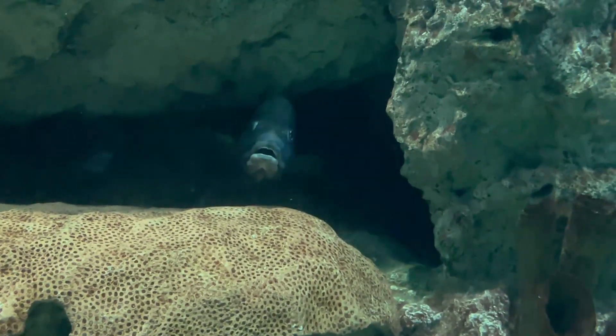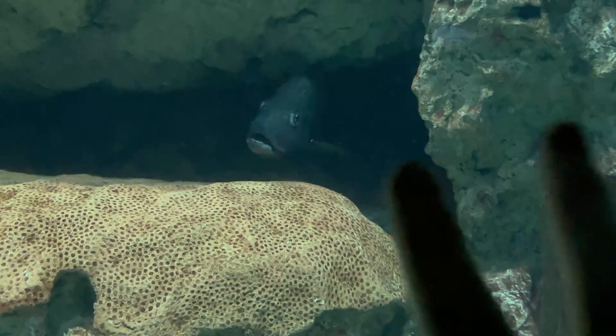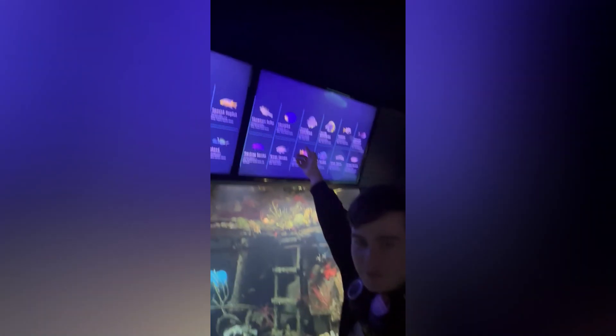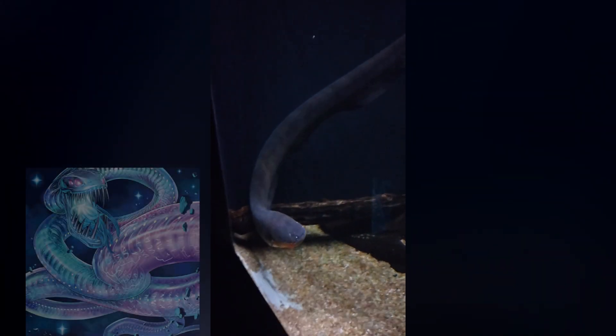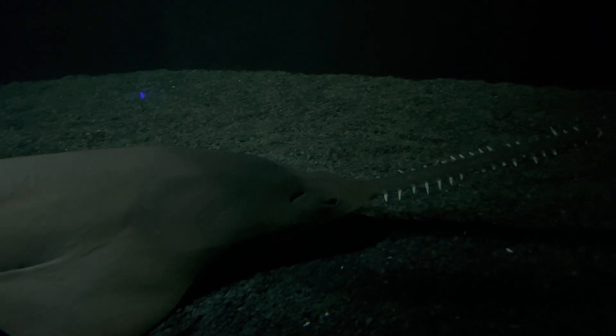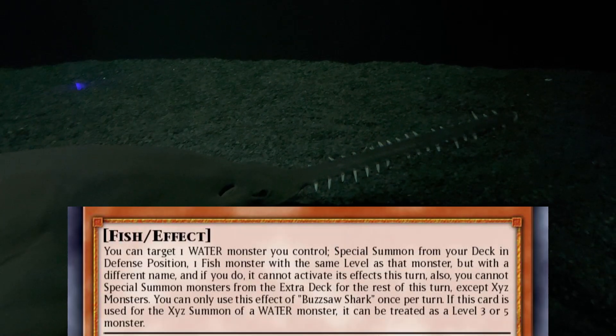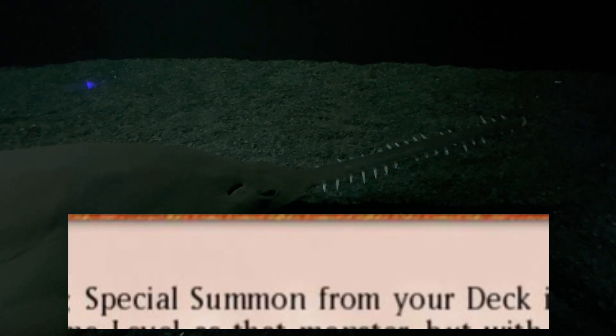I think he wants to learn how to synchro summon or something. So what you need is a level two tuner fish monster and a level four. He's gonna banish a fish from deck — stop taking a nap. You need to add a level four fish monster from deck to hand. It's a level four water monster; I've played that guy recently.